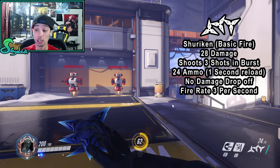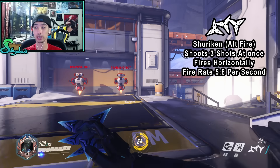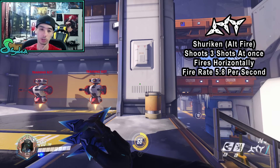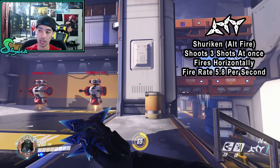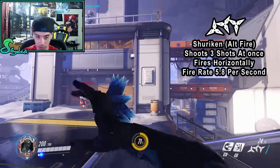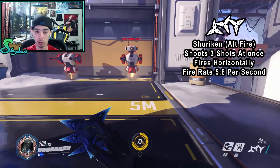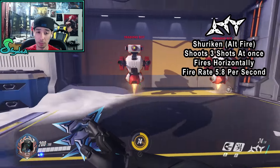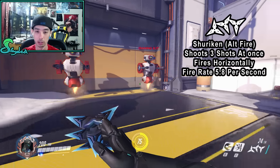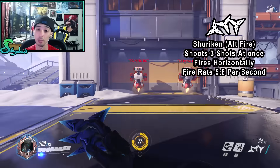His alternate fire shoots all three shurikens simultaneously rather than in a burst. The fire rate on this is actually faster. The stats remain the same — 100% accurate, no damage drop-off, still 28 damage — and it fires horizontally. The ideal range for using the alternate fire is about five meters, though it varies depending on the size of the target.